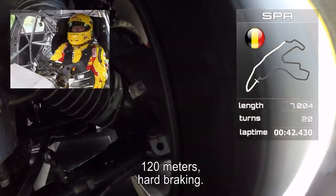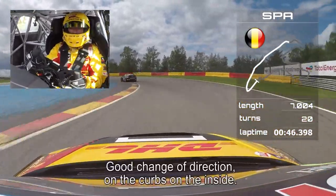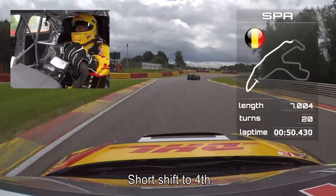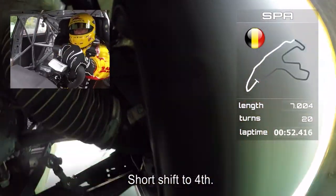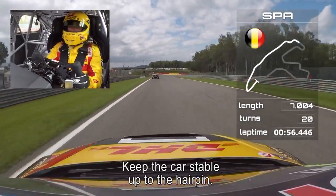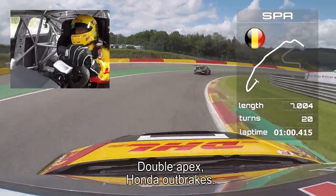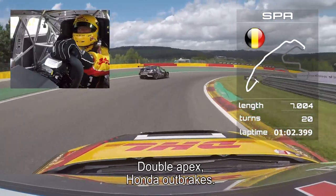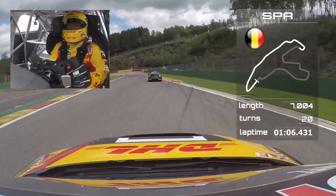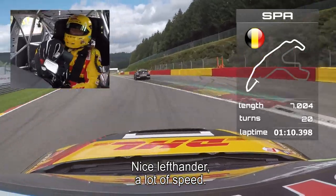120 meters — heartbreaking. Good change of direction, nice over the curbs on the inside. Short shift to fourth, keep the car stable up to the hairpin. Double apex — the Honda is outbraking himself. Nice left-hander with a lot of speed.